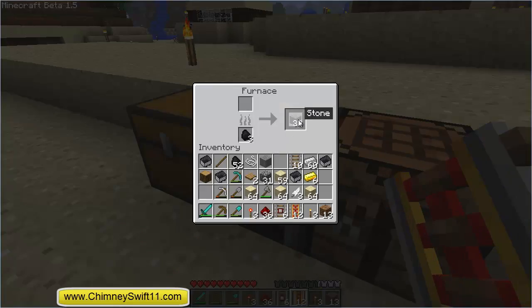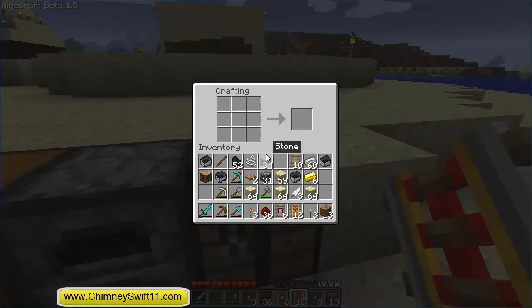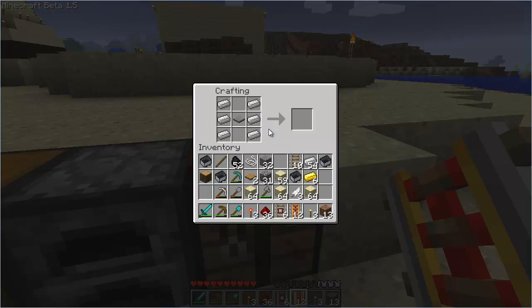Now to make the detector rail, you're going to need a stone pressure plate and you're going to need some iron. You're going to put iron on the sides, stone pressure plate in the middle, and one piece of redstone at the bottom, and you get detector rail.